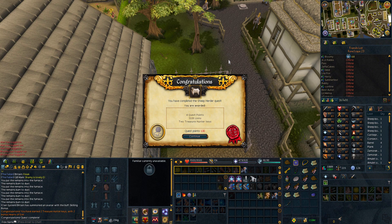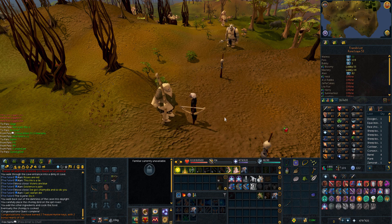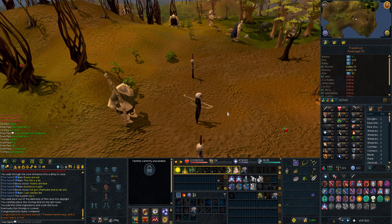And there we have it — that is Sheep Herder done. In my element doing that quest, prodding the sheep — easy peasy, absolutely love it. Moving on to Mourning's End Part 1 now. We do have to do one more quest — I think it might be Chompy Bird Hunting. There is the Chompy Bird quest complete. Now I think we can start Mourning's End. We're going to do Mourning's End Part 1, then Part 2, and try to do as much as we possibly can — maybe even complete the whole series within three or four hours.